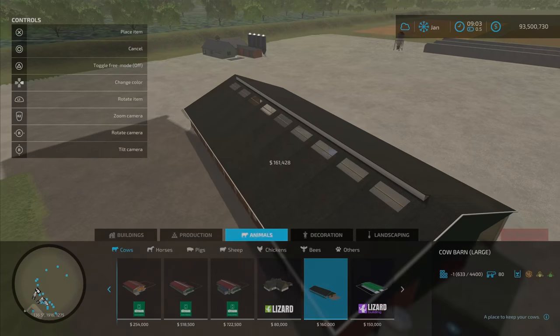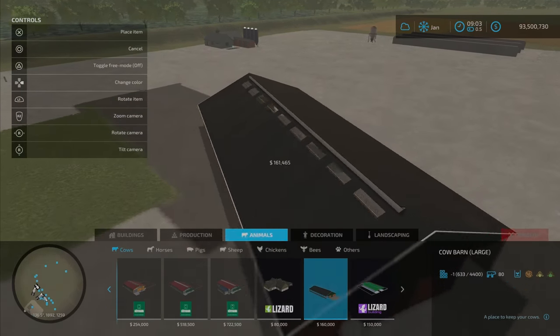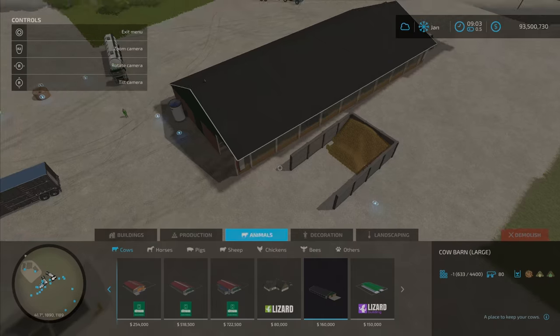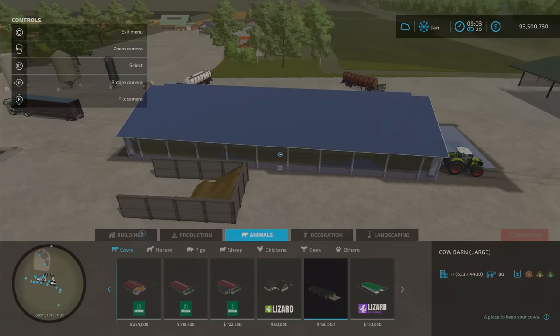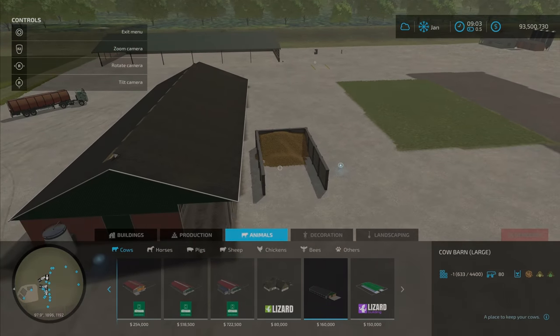It'll cost you 160 and change depending on your ground — how flat your ground is. We can take a look at it up here. It's a standard size, I would guess, for the large cow barns.